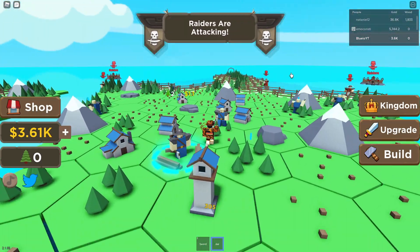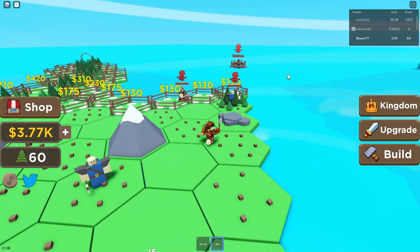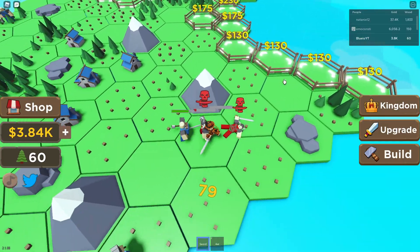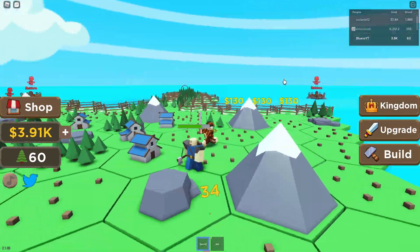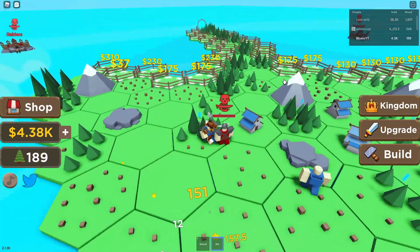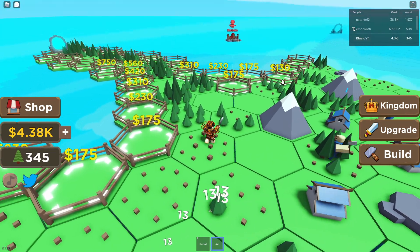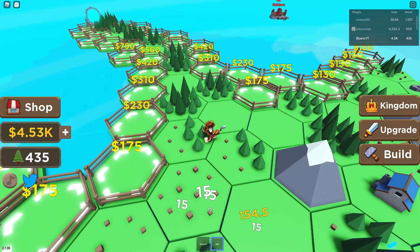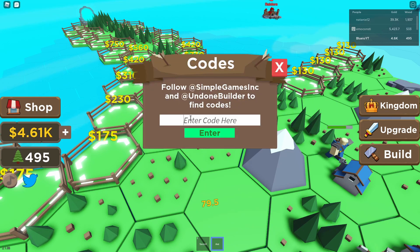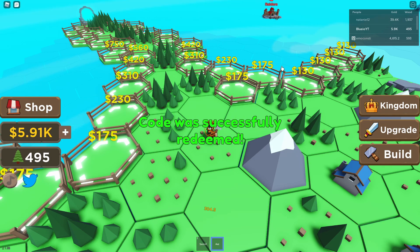So I need 6,000. Let's just try and get those raiders — I hate them. Let's just try and get a little bit more, just 2,000, and then I'm just gonna get the next area. Those codes actually helped me a lot, but I think there's another code I'm just gonna redeem pretty quick. It is gold — like this — and that will give you 1k. Okay, so I think I should have enough for that world right now.